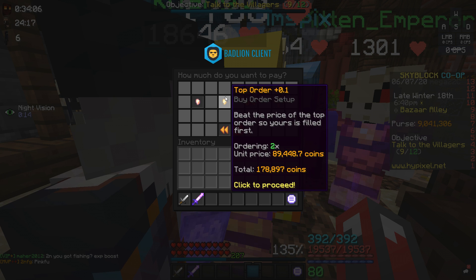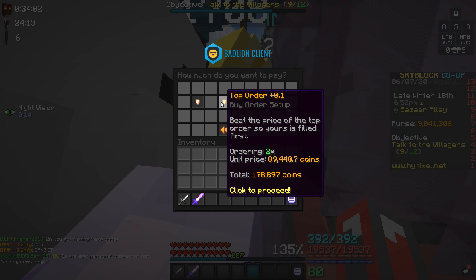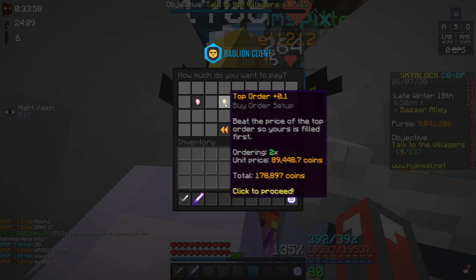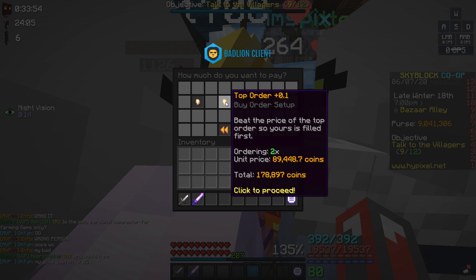The Shaman Sword only costs around 200k to make, which makes it way better value than the AOTD, as you don't have to spend anywhere near that amount of money.